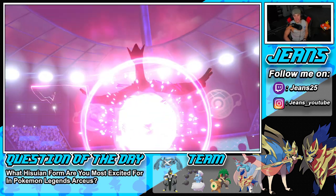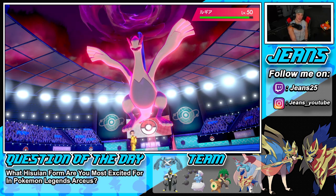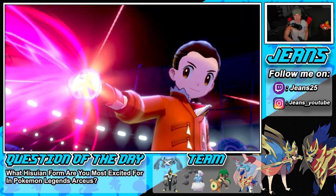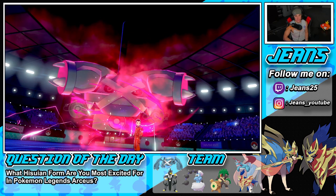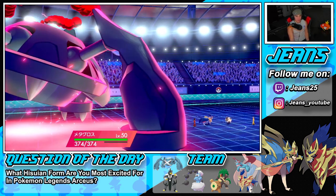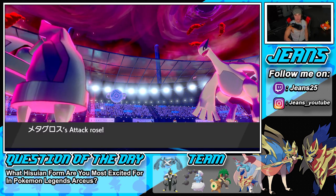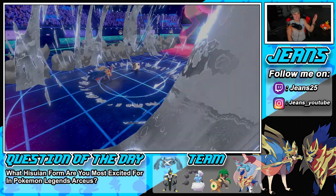He Dynamaxes Lugia. Howl comes in and we're plus one attack. He goes for Max Airstream — we soak that up easily. He takes speed control but it's not a big deal for us. We use Max Quake to get some damage off, and he goes for Cotton Guard — oh jeez. Cotton Guard makes his defense through the roof, and crits can ignore all stat boosts, so Urshifu's Wicked Blow becomes our only real answer to that.